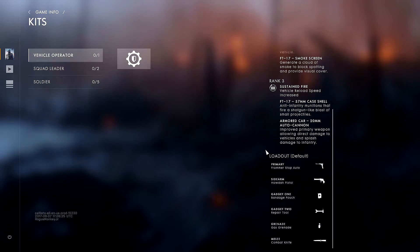For the weapons, I'm not going to cover this too much for the simple fact that there are more than one weapon available — you have a choice between two, and the same for the sidearms — I'm going to mostly focus on the gadgets. Gadget one is the bandage pouch with the Vehicle Operator, giving him a little sustainability when he's not in the vehicle. Gadget two is obviously the repair tool.